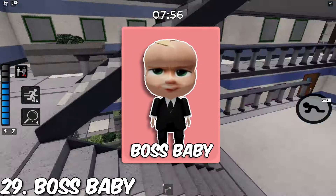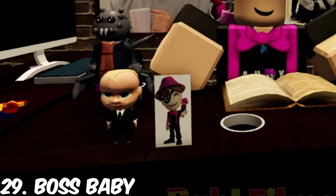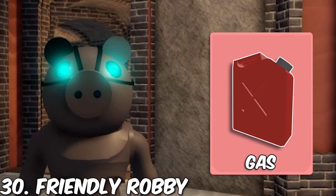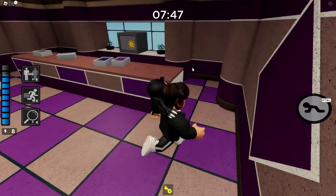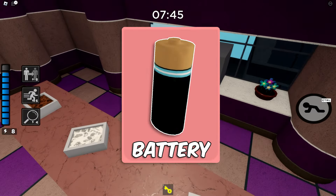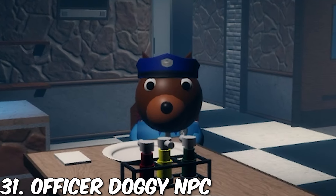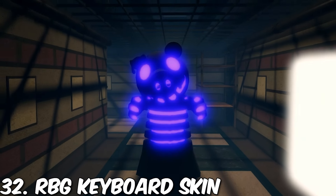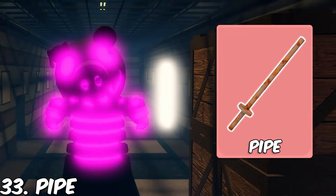Next we have the Boss Baby NPC — Minzu loves the Boss Baby, so it's only a matter of time before we get him. Then we have Robbie from the Temple. We already have the gas fuel can, so this would be an easy update. And remember how I talked about the battery before? With friendly Robbie being added, I think Officer Doggy could be added along with the battery as well. Next we have one of my favorite skins, Sentinel, as a chapter NPC, and we could also get the pipe to beat the Sentinels up.